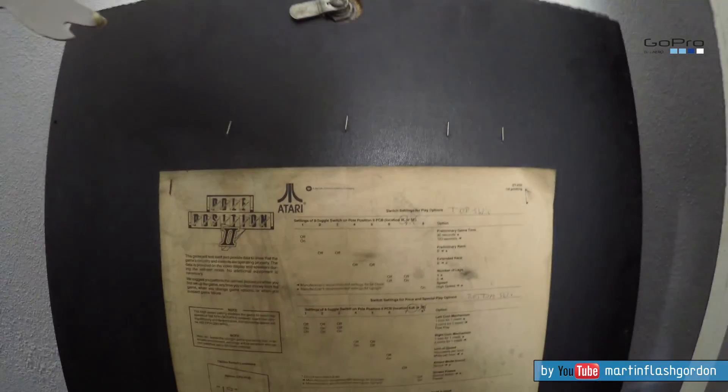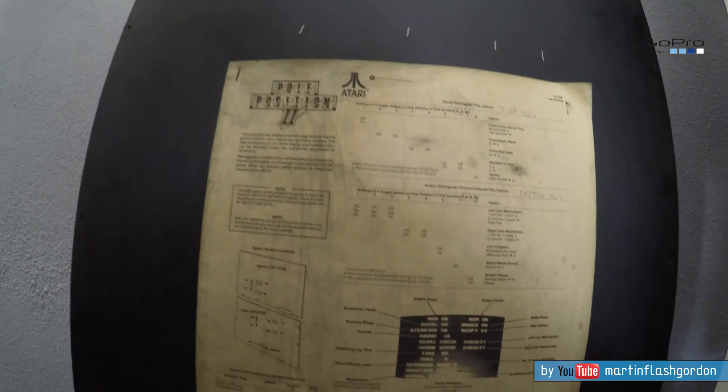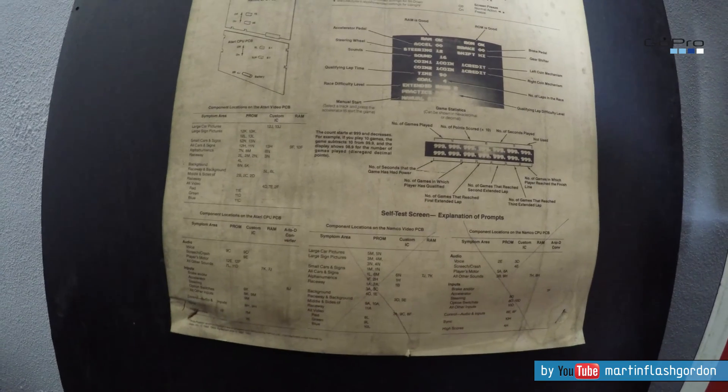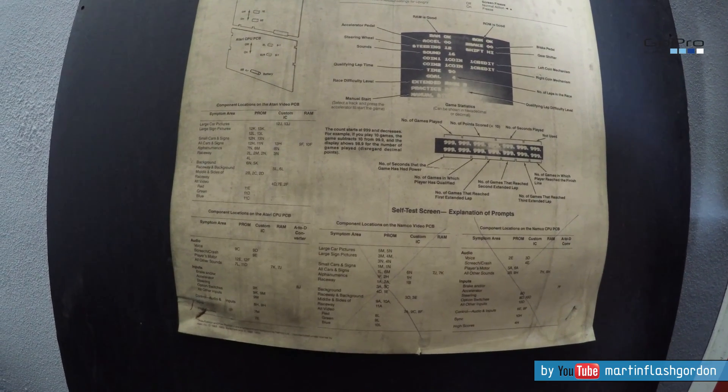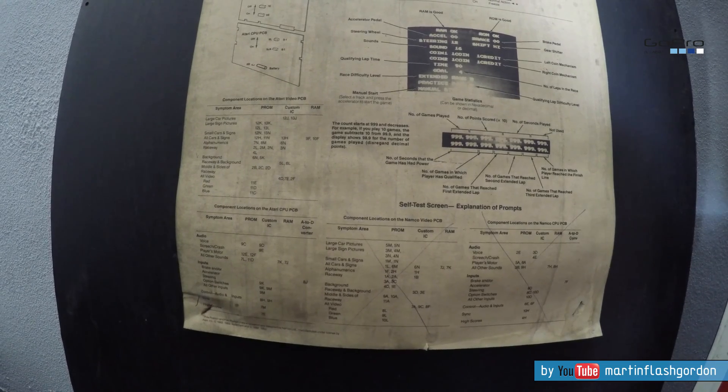I have this print here with the dip switches. Maybe somebody can use it. Large car pictures. Small cars. Raceway. Alphanumerics.